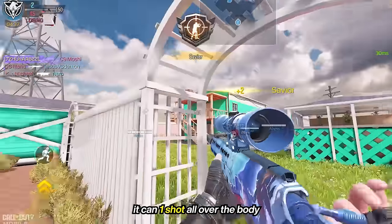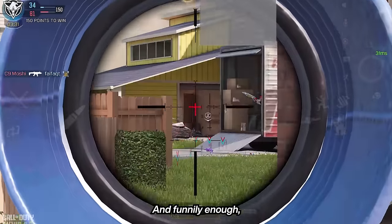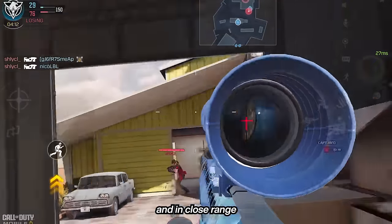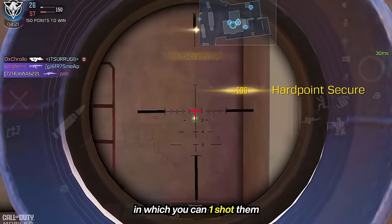As we said earlier, it can one-shot all over the body at close to mid-range, which goes to 45 meters. And funnily enough, at long range, we tend to aim for the chest and stomach because that represents a bigger area, and in close range where the movements of your enemy might get you to hit the legs, in which you can still one-shot them.